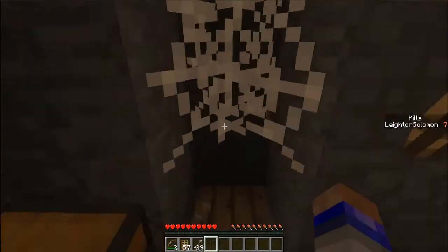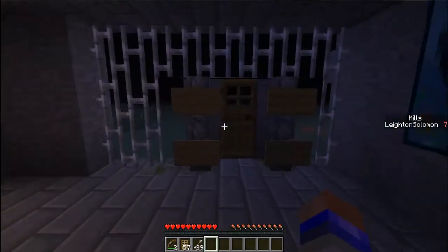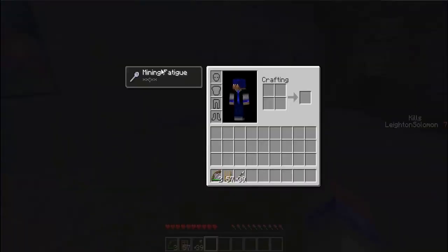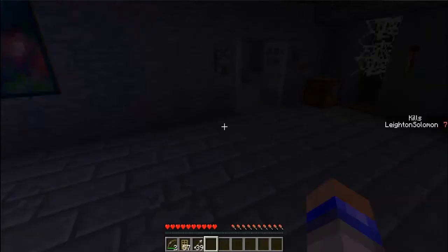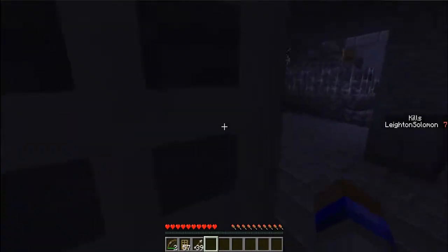And so then it notifies me. You can grab these two levers and put them on here. Now I wanted to do this in Adventure Mode so you couldn't place blocks, but then you wouldn't be able to rebuild barriers. So what I did is you're in Survival, but you have infinite mining fatigue, so you can't break any blocks. It's pretty much the same thing — you can still place them.